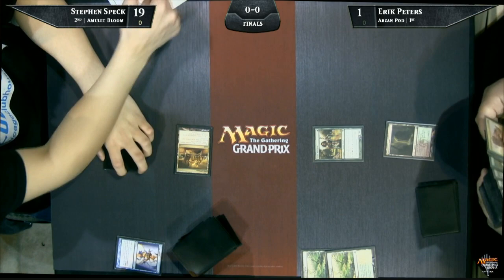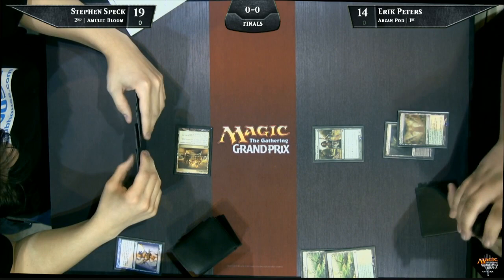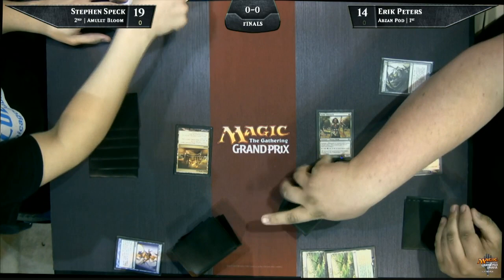He doesn't have Hivemind or Primeval Titan. One way he can get things going is to transmute Tolaria West for a Summoner's Pact and then go find Primeval Titan. Looking at his hand though, I don't think it actually makes a ton of mana either. He's got Amulet, Summer Bloom, Azusa, but I don't think he can actually make that much mana because he doesn't have those bounce lands. No bounce lands — wow. He did just resolve Serum Visions, so he could have set up the top of his library there. I didn't see if he put them on top or bottom.